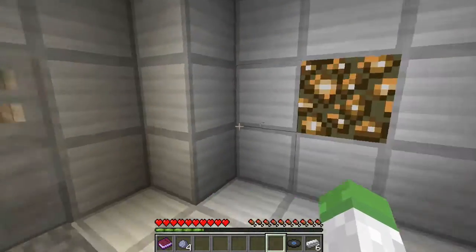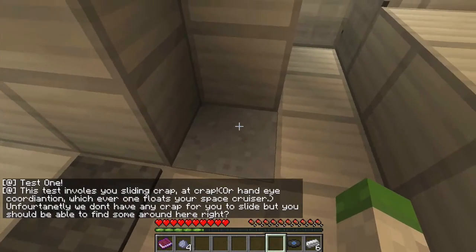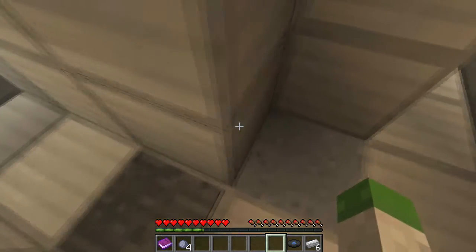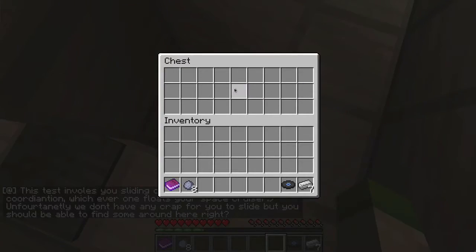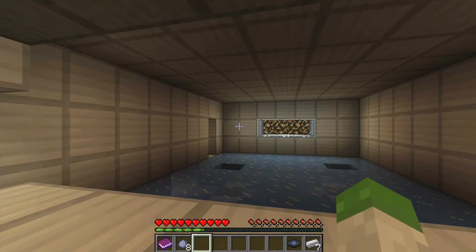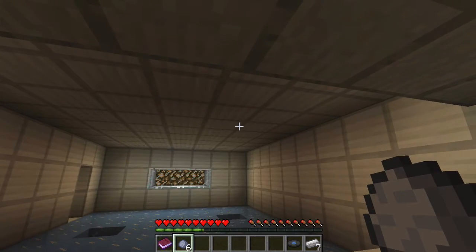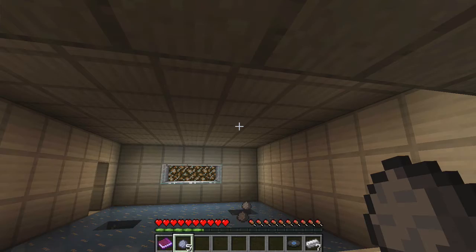Teleport. New room. How about in here? Clay. Test one — this test involves you sliding crap at crap, or hand-eye coordination, whichever one floats your space cruiser. Unfortunately we don't have any crap for you to slide, but you should be able to find some around here, right? Maybe it's just the clay. Refill room — press this button to get rid of thrown crap. Come on, you know you want to — just fall in.